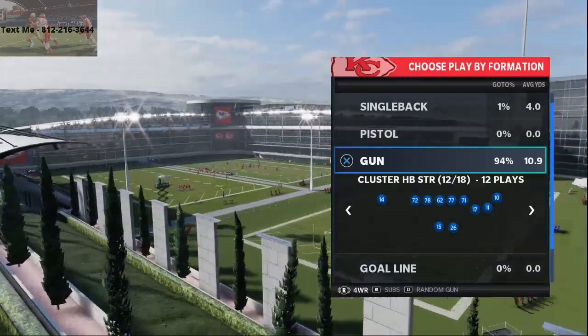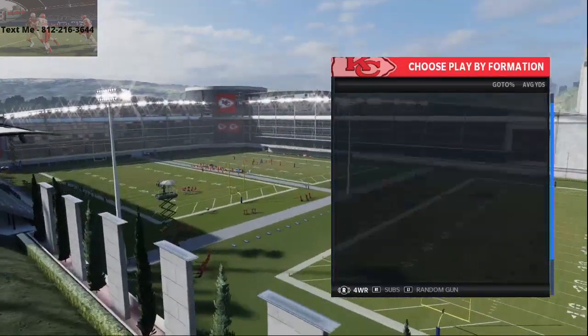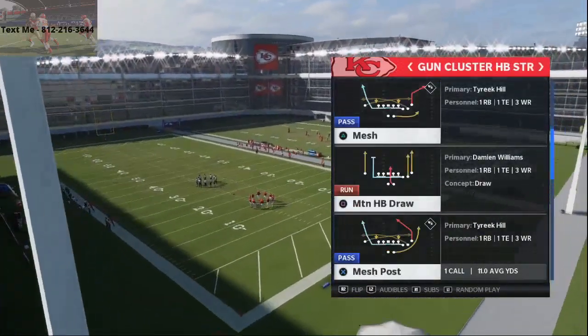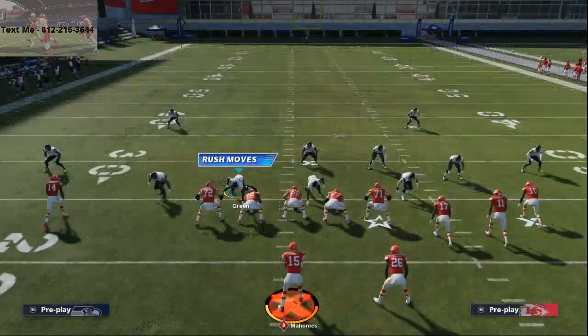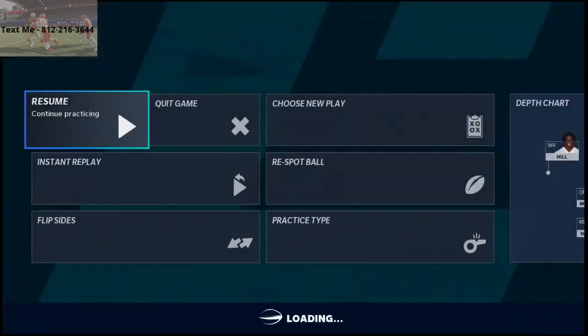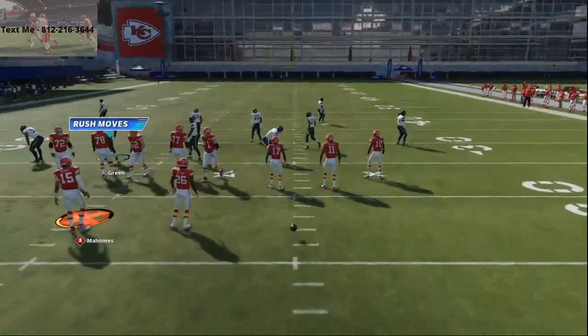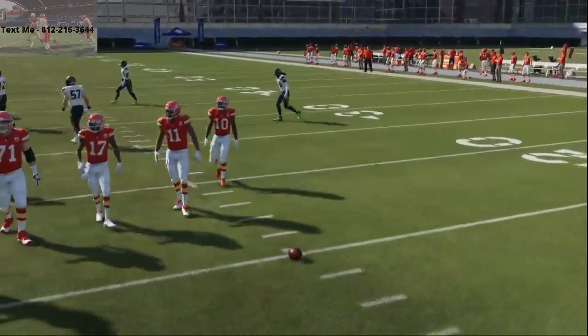You can click that link and it's going to take you right to that guide. Mesh Post — this is in my opinion one of the better man-beating routes, or man-beating concepts, in the entire game this year. Again, if you're like me you're getting a lot of Cover Two Man at launch, and it's best run to the wide side. You want the cluster on the short side of the field and run it to the wide side of the field.